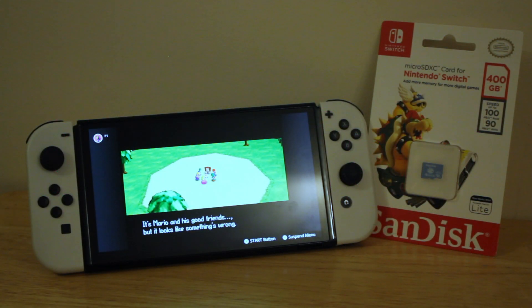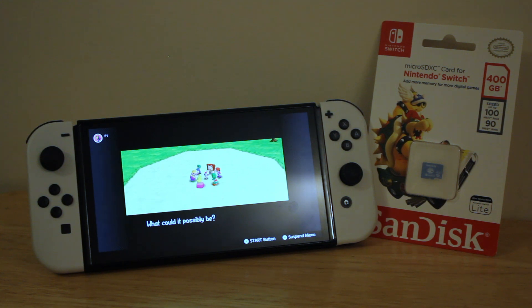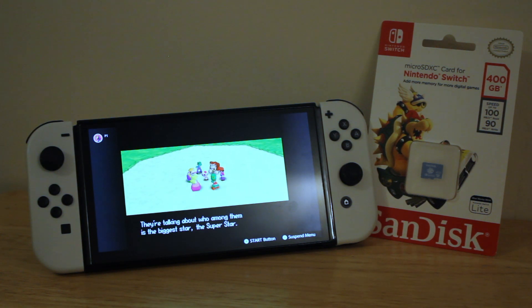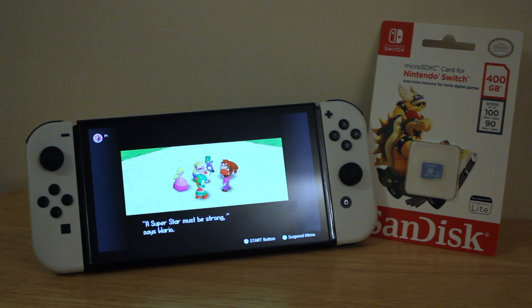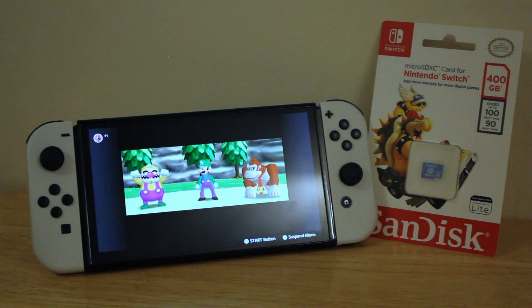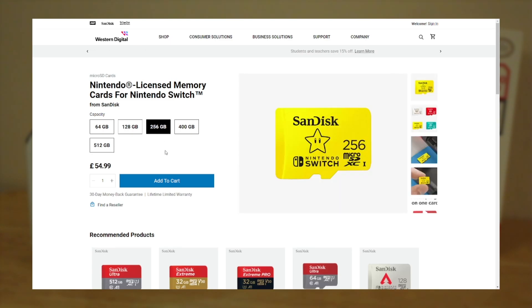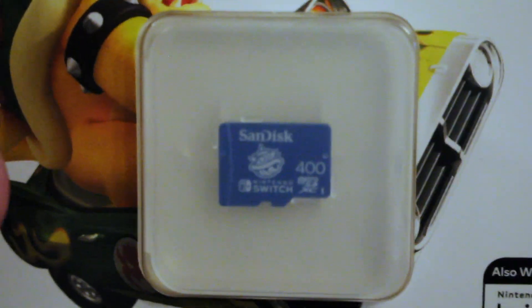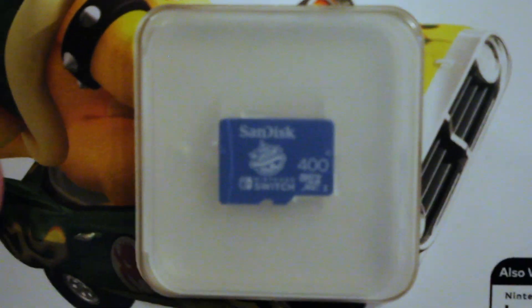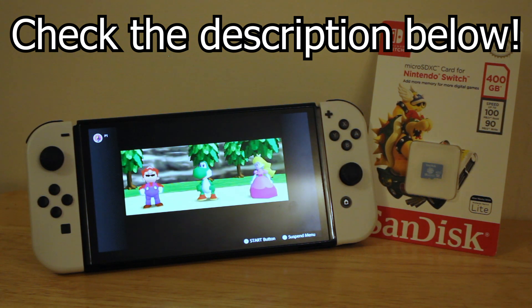The Nintendo Switch has a lot of games, and I've noticed that recently I've been buying digital games far more frequently than physical. There's something really convenient about having games like Mario Party and Super Smash Bros. Ultimate as digital downloads, but this means I very quickly run out of storage space. Luckily, SanDisk provided me with a free 400GB SD card. The Nintendo licensed memory card for Nintendo Switch from SanDisk has different themes for each size — the 128GB, 256GB, and 400GB models are Mario Kart themed, but there are also Animal Crossing and Legend of Zelda themed cards. The one I have has a blue shell on it, so I'm prepared in case anyone tries to defeat me at Mario Kart. If you want to get a great addition to your Nintendo Switch, you can find a link to purchase these cards in the description.